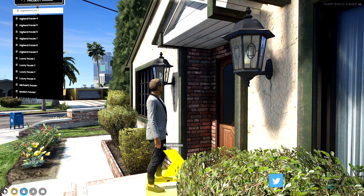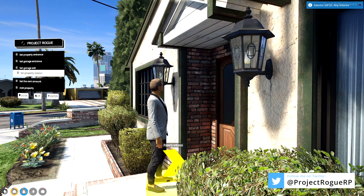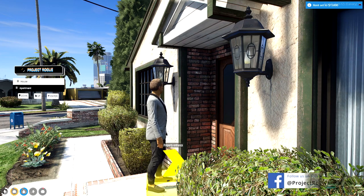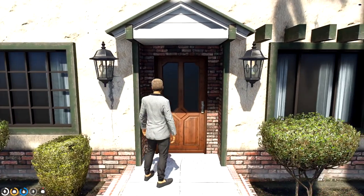It would be impossible for a D8 agent to show you every single one of these in a timely manner. That's why we've introduced the any interior feature — this is a new feature that D8 agents can set up to allow players to look at multiple shells at one time. We will set our rent and property prices. Here we are going to set down a house — not an apartment — so only one person can live or rent this location.